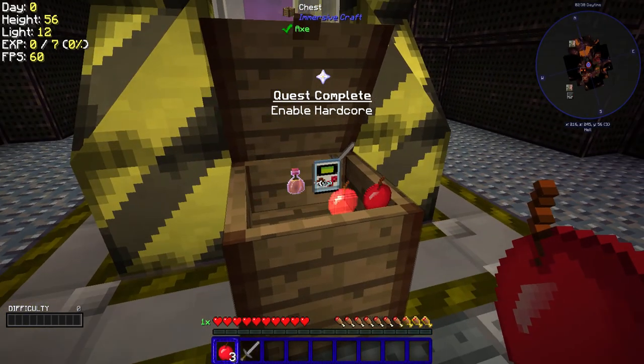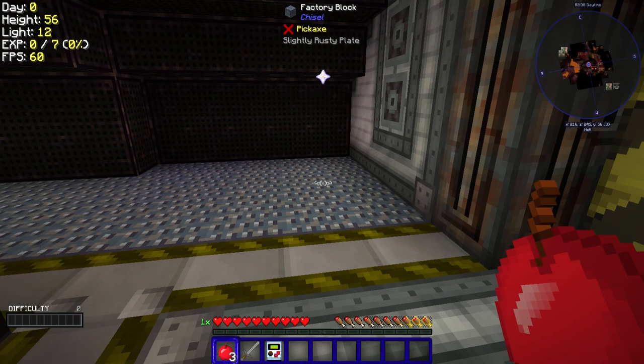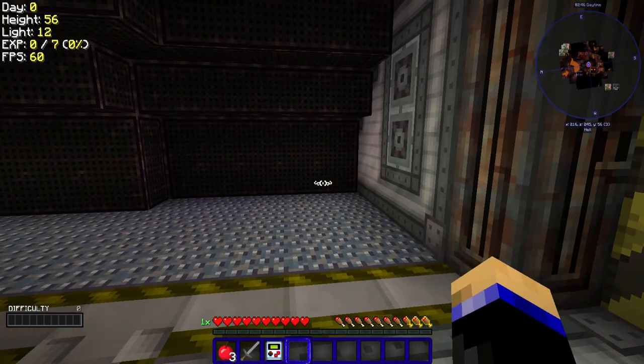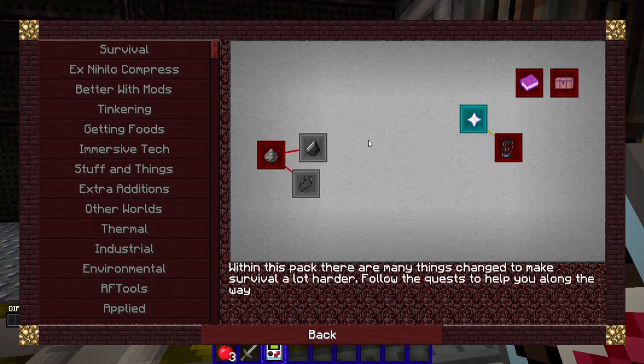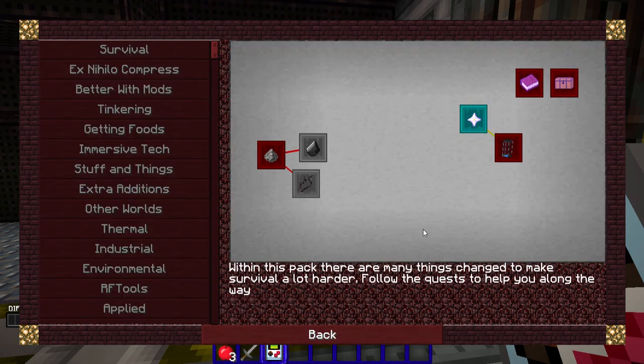Let's get the sword and the crafting thing. A quest updated — this mod is a quest-based thing and I rather like that because it will be a great way for me to learn modded stuff. Here we go: 'Enable hardcore — if you don't click claim, the pack will stay in normal mode and you will have infinite lives. If you claim the quest it will be hardcore and you will only have five lives.' Well, I don't know mods, so I am gonna be a wimp and say no to hardcore.